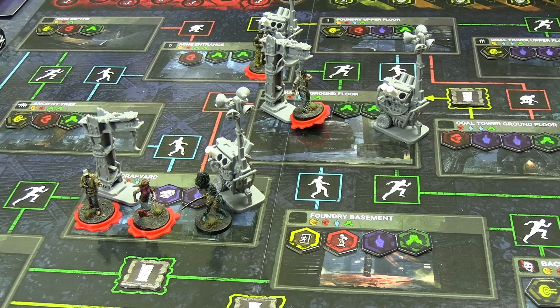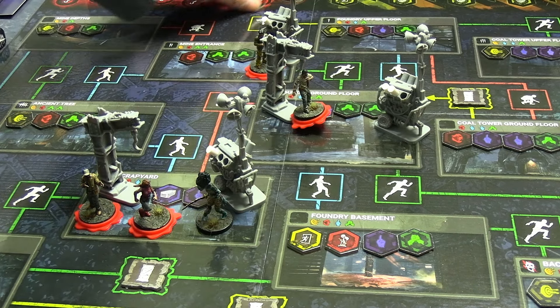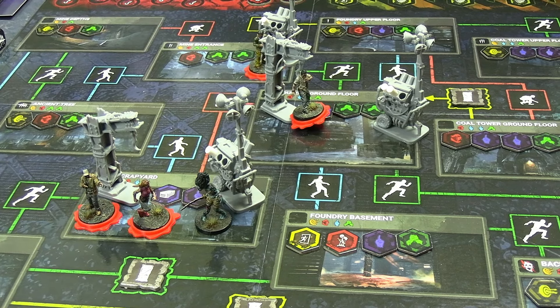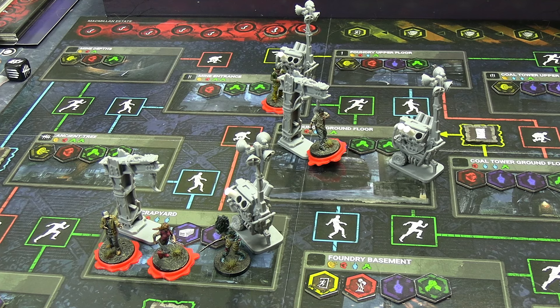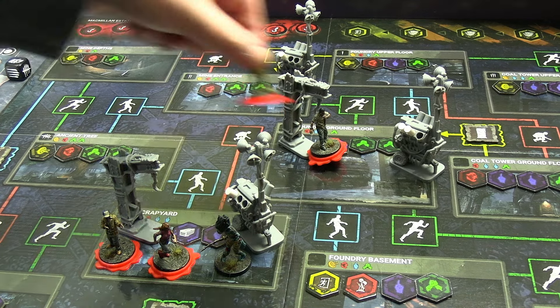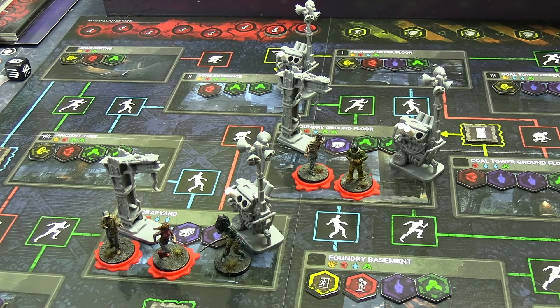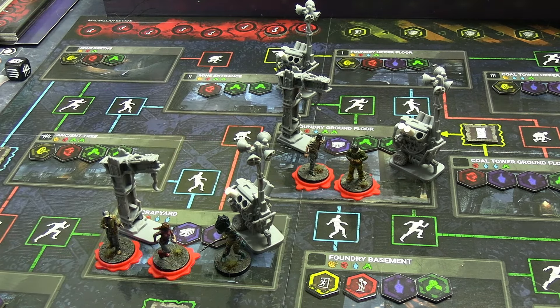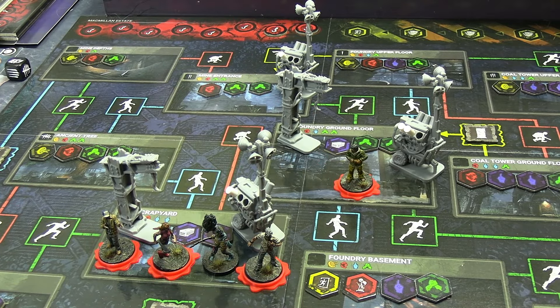At the end of the round, Dwight is on a hook so I get one sacrifice progress for him staying there. That's definitely the strength of the Spirit, though once all survivors are wounded her power becomes less useful since she can't interact with a wounded survivor from a distance. Jake is going to come down and rescue Dwight. Dwight runs red, Jake runs blue and finds a pallet, blocking that path.